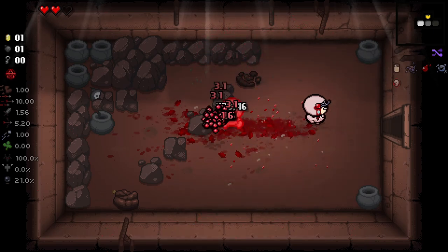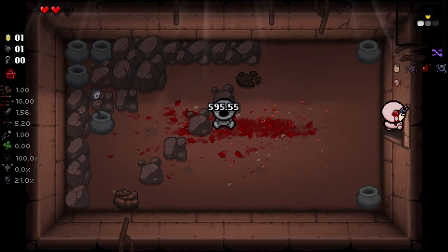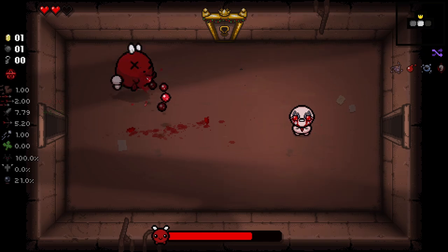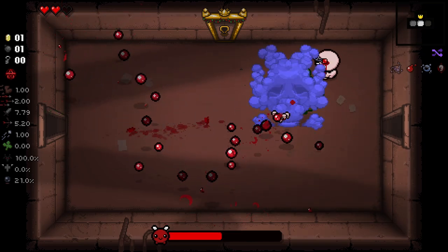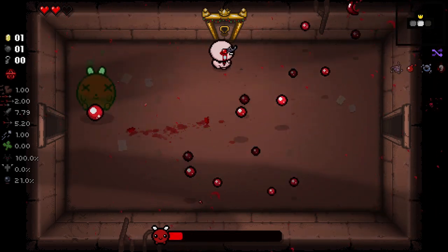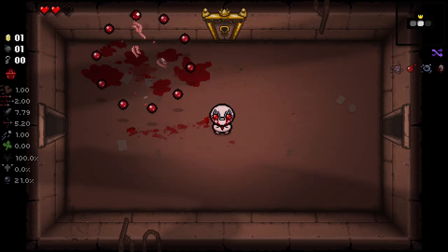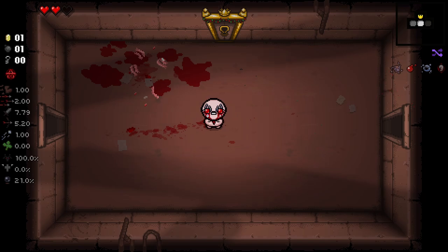If we spawn a Baby Plum in here with just these four items — which I know is not easy to get — one baby explosion results in like a step-by-step deletion process, which is just absurd. Just one baby stuck and then it kind of started exploding everything. So yeah, the Lachryphagy and Haemolacria combo is really, really strong with C-section. It's genuinely just so much fun.